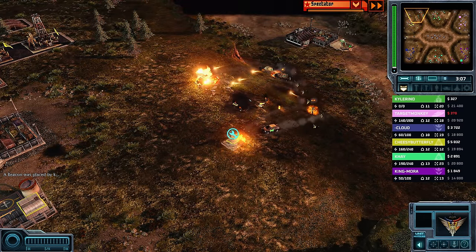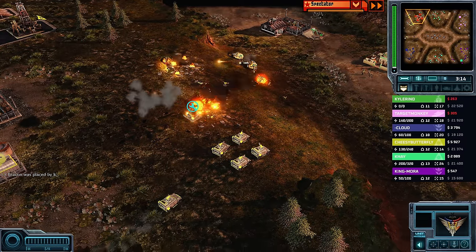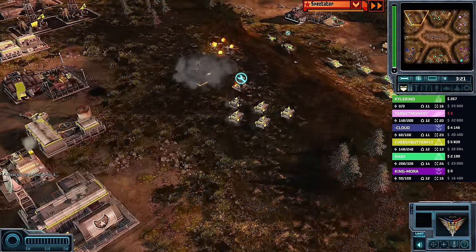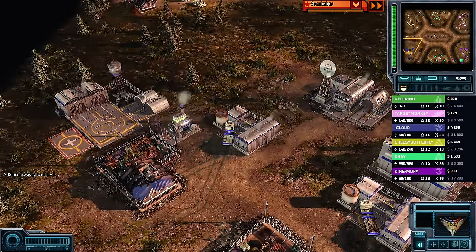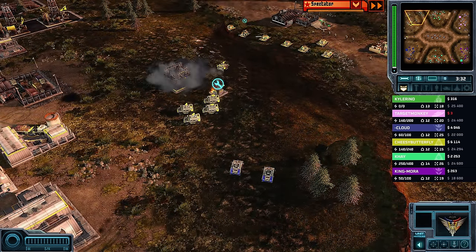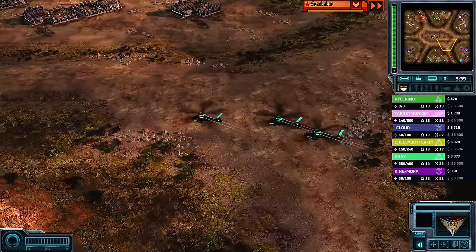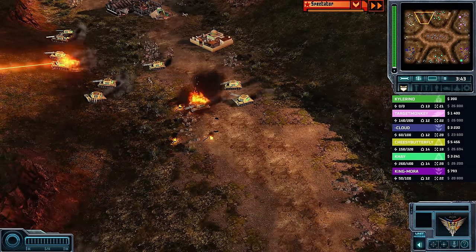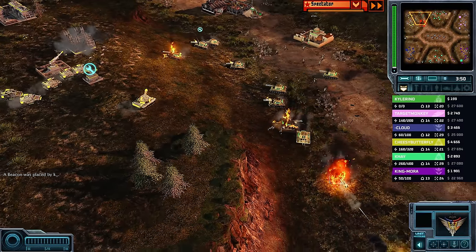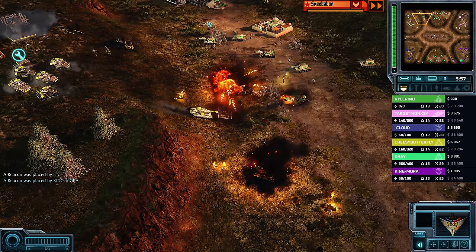Laser goes down for just a couple of moments — low power mode for Cheesy Butterfly. That will allow Kyle to do a bit of damage to these Laser Patriots. Cloud even moving a couple of units in for response; Cloud is always a threat with fast aircraft. We know how much his aircraft are feared in the Gen Evo community. However, a couple of Laser Comanches are coming out from Kay, with extra firepower. The lasers will be able to push back those flak tanks for now.